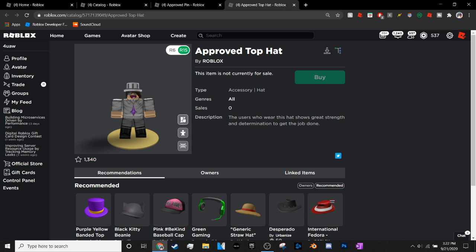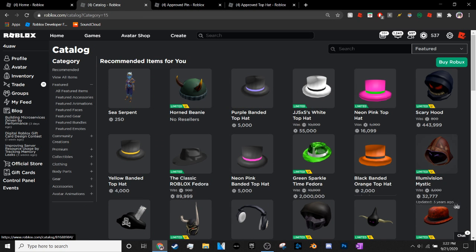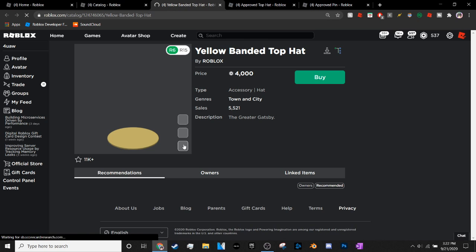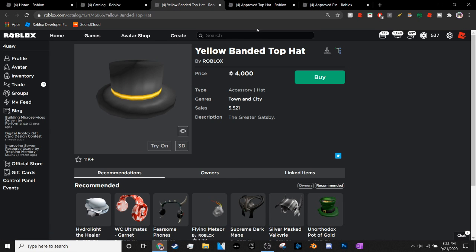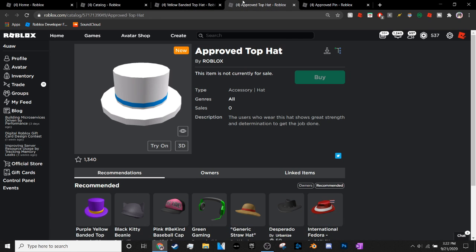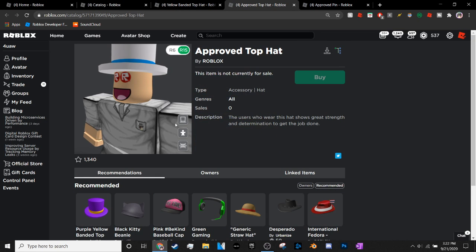The Approved Top Hat has a very striking similarity to the Bandit Top Hat series. If I go to my catalog you can see these are the Bandit Top Hats — it does kind of look like them. For example, the yellow Bandit Top Hat looks like this. If I do a little comparison, you can see this is the yellow Bandit Top Hat, and they do kind of look a little bit the same — not really the same colors, but they still look pretty cool.